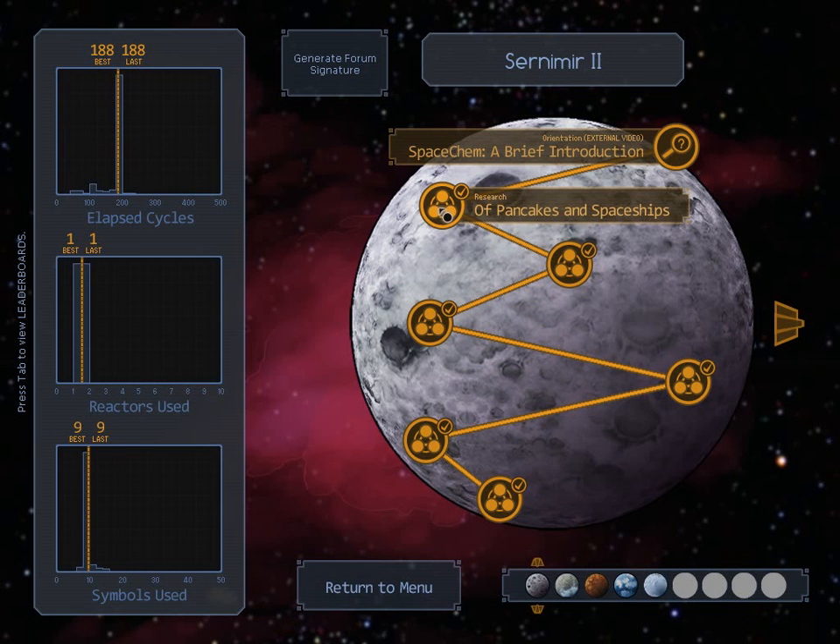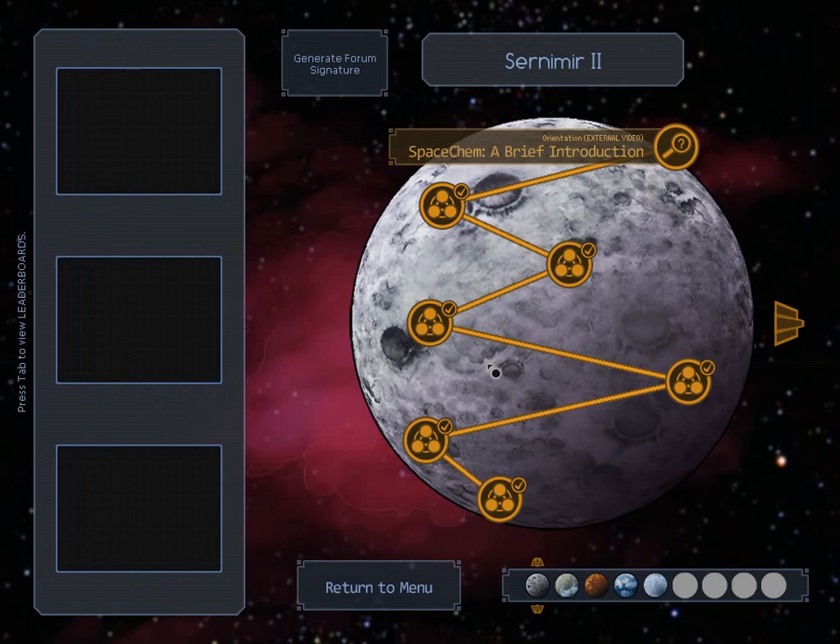When you mouse over a level, on the left-hand side there are comparisons between everyone else who's done this, in a histogram fashion. So you can actually see: am I doing really well, or not so well? In my case, I've done completely average — I've done what everyone else has done, except for a few people who managed to get lower numbers. That's just a leaderboard thing.